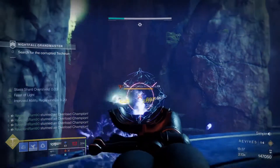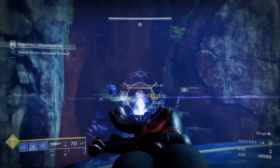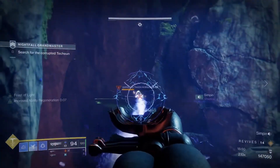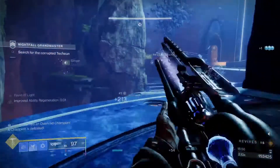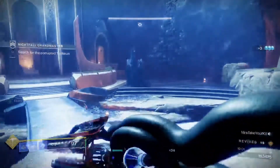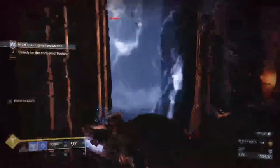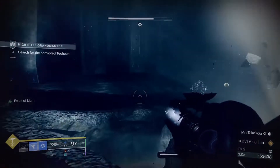For the two overloads, there's one on the left and one on the right. Focus on one at a time — single out whichever one is out of cover, get rid of it, then work on the other side. Whichever is easier for your team, deal with that one first. Once both champions are dealt with, here's how you handle the mini boss: just walk right past him. You have no reason to kill him, waste ammo, or waste lives — just leave and move on to the next area.